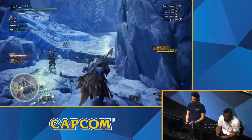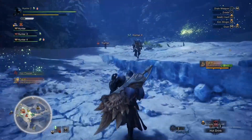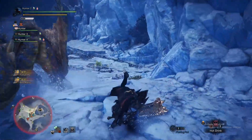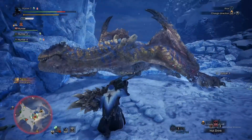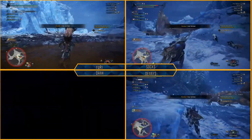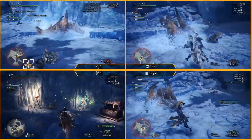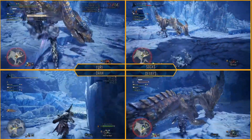Tigrex is running off to another area. I don't see any environmental traps, but there is the hot spring, so I'm going to take advantage of that. My stamina gauge is depleting a little faster. He's doing that move again — he loves it. You can sit on a hot spring for a little bit, and you can actually regain some health from it. It increases your health recovery properties, cures ice blight, and gives you the hot drink effect.